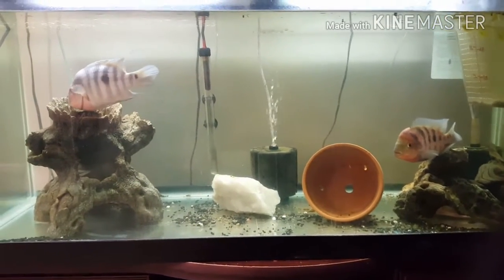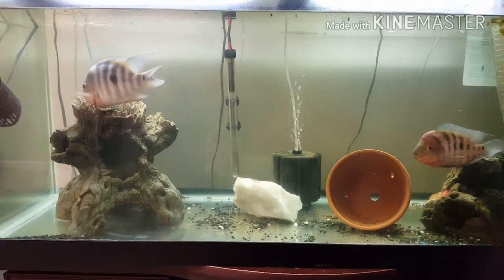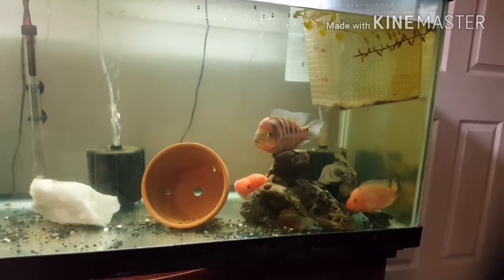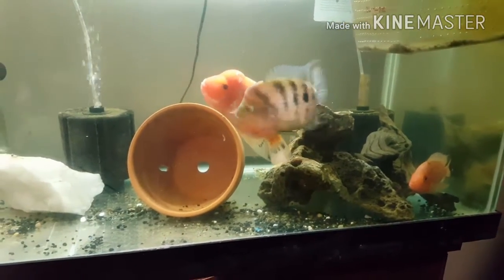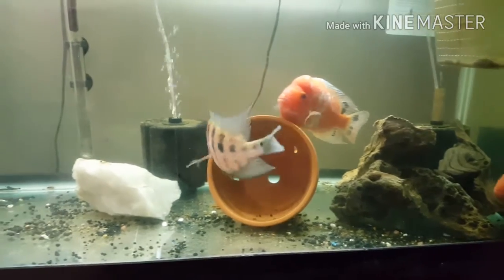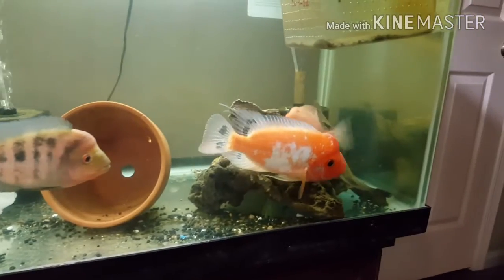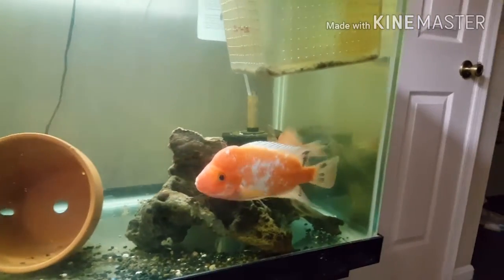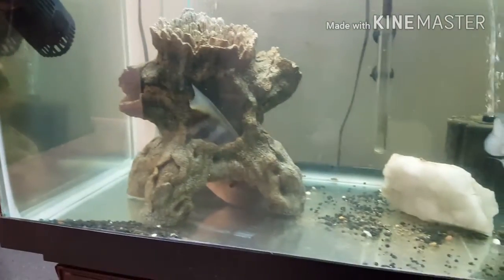Hello YouTube, doing a quick update on some of the fish here. In this tank I have two pairs: a pair of Redis leaders — there's Venetan — and then I have a pair of Orange Midas, that's King Triton and that's Sunkist back there. They seem like they're trying to fight Venetan off. This is Venetan and of course Surf is inside his log hiding out.